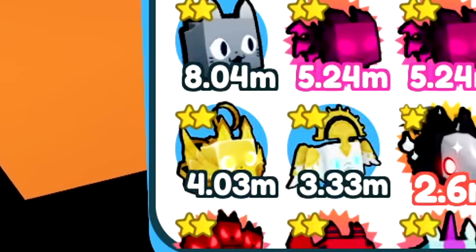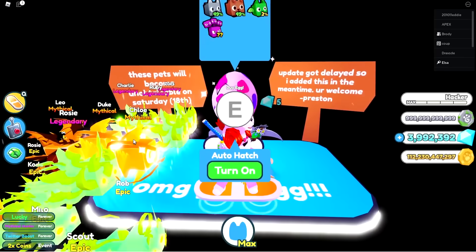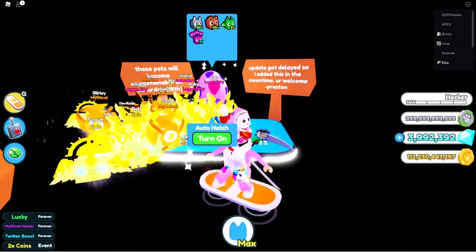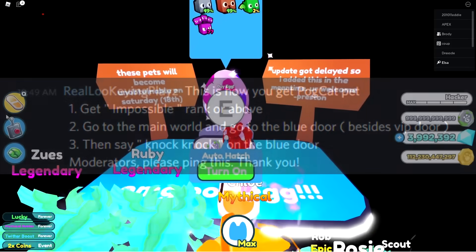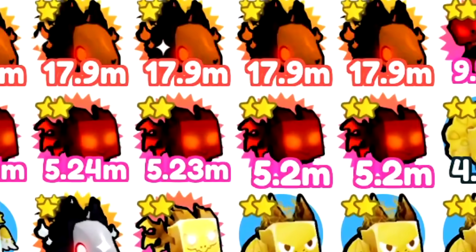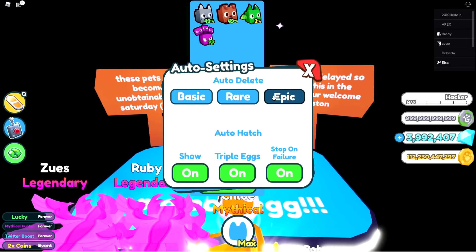The next update is gonna be for next week. We're gonna go ahead and spend our 999 billion tokens on this egg. Each egg is actually pretty expensive — like 100 billion, 11 billion. You also need a certain rank as well. Before we open it, let me go to settings so we can see each and every pet we hatch. Let's see: auto delete basic, rare, epic...